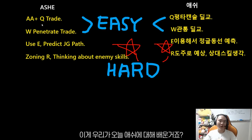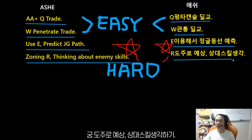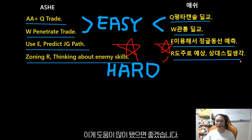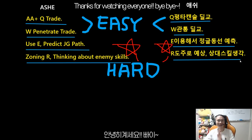Okay, these are the things we learned today about Ashe. Two of them — the W penetration and auto-Q — are easy to understand and easy to learn. But using E to predict jungle pathing and using R with the joining angle while thinking about enemy skills — that's not as easy. That's why I was trying to explain with my thought process and share my thought process. Hopefully it was useful for you guys. Thanks for watching, everyone, and good luck in your ranked games. Play five ahead, be smart, and get an easy win. Easy clap. Bye bye.